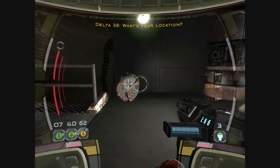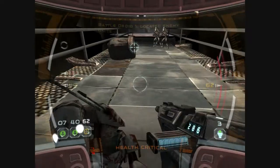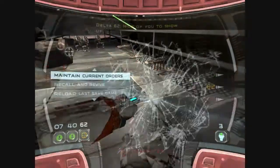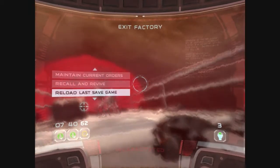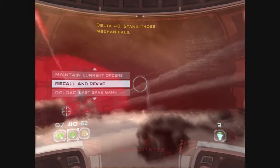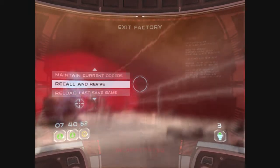Clankers! What's your location? Ready to engage target area. Right here, sir. Target down. Something down the leader. Got you, Delta. Dang, over a cataclysm.